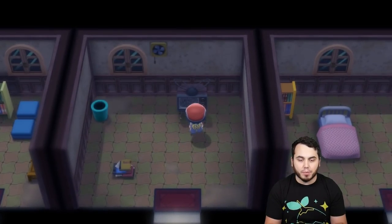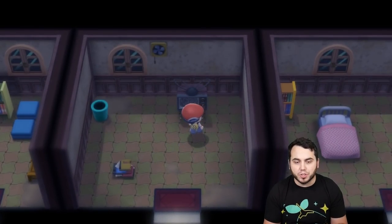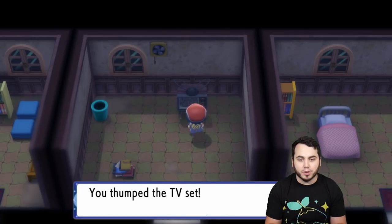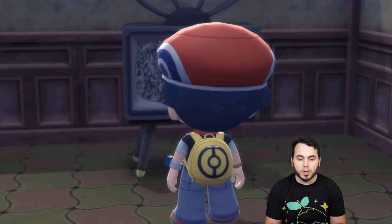You're going to head over here, head into this room right now. You're going to want to save the game — I highly recommend. And then once you've saved your game, you simply talk to the TV, and there's a Pokemon that wants to come out. You thump the TV, and then Rotom is going to pop out.